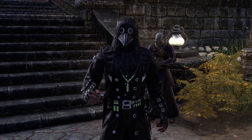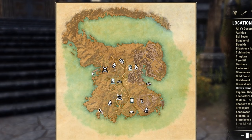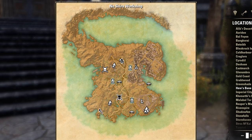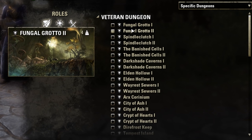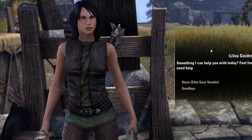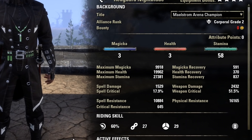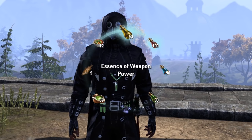Now remember, these three sets can all be purchased from a guild trader, but if you want to try getting them yourselves: Clever Alchemist can be crafted in Hews Bane, Viper's Sting can be grinded for in the Fungal Grotto Normal and Veteran Dungeon, and lekkies from PvP rewards or the Elite Gear Vendor in Cyrodiil. And now for a quick rundown on champion points, attribute points, Mundus Stone, and potions you're gonna need for this build.